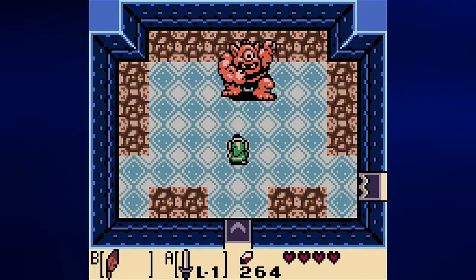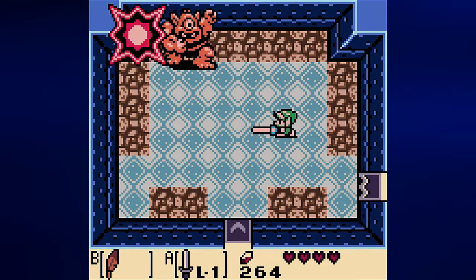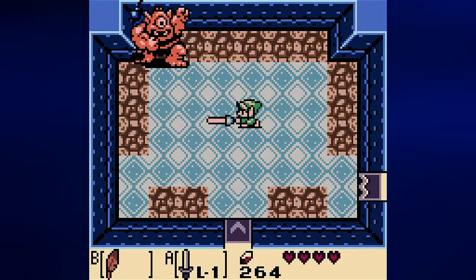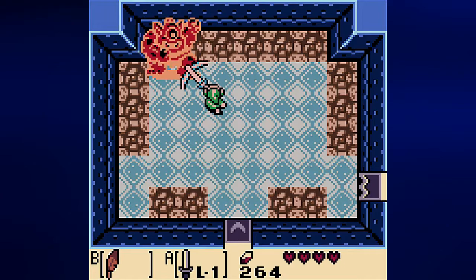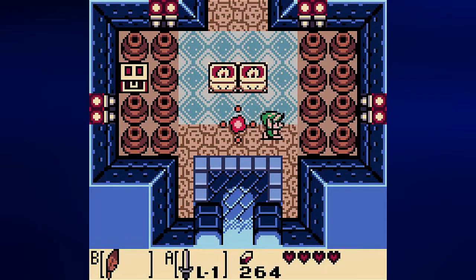Let's go in here and face this one-eyed bomb-throwing guy — I forget what his name is, but he's grown a lot since A Link to the Past. He will charge at you, grab you and throw you, and of course throw bombs. The Whirling Blade slash will make a very easy challenge out of him. By beating this guy, we can warp all the way back to the entrance if we want.